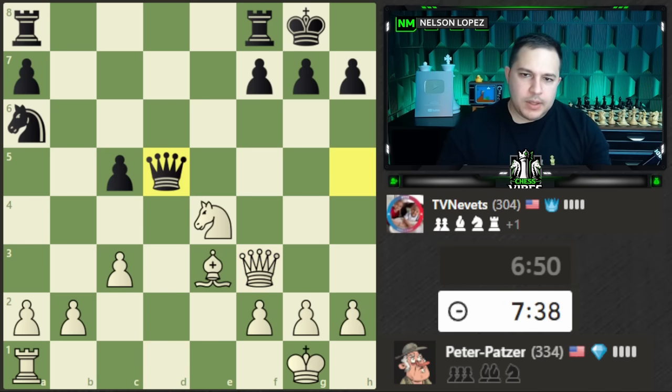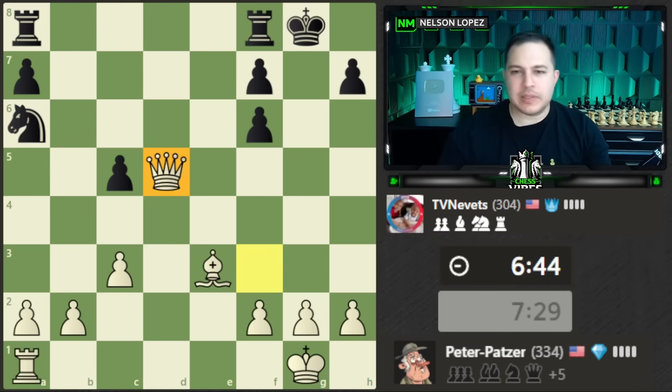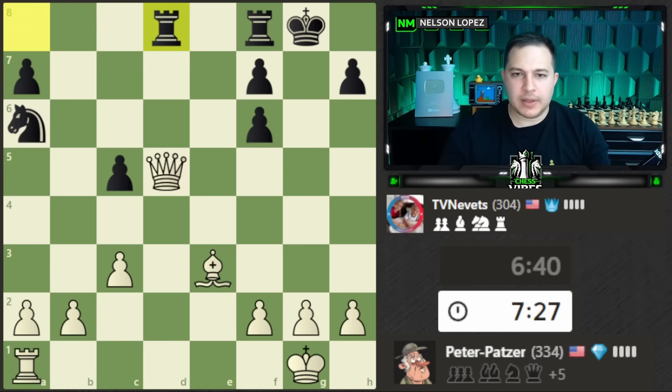We have a tactic to win the queen, but I don't want to do it. I have an idea — I'll go check, and then I'll take the queen and sacrifice my queen. If I sacrifice it for a rook, we'll have a nice and even endgame. Perfect. Let's go ahead and do this.